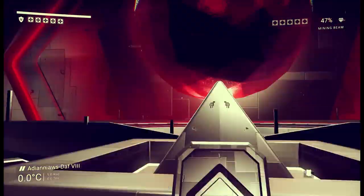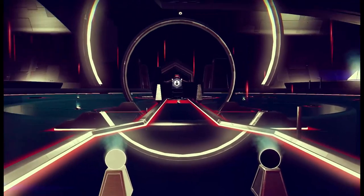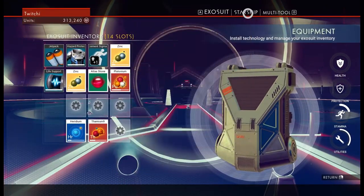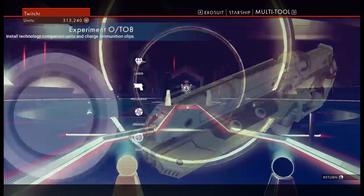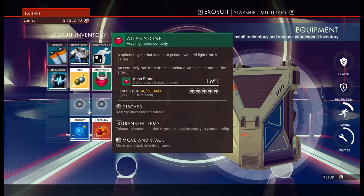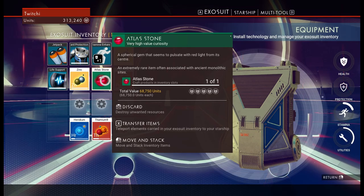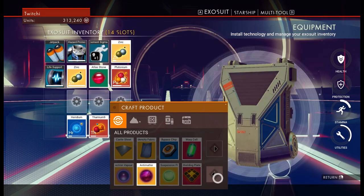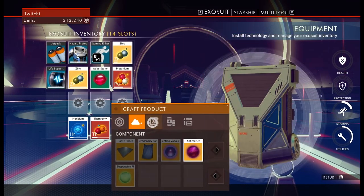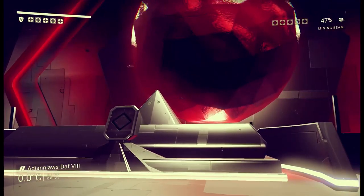I've got a feeling we're going to find it's a simulacrum. We've got an Atlas stone - what does the Atlas stone do, and what significance do the sheep have? What is this Atlas stone? Let's have a look - it should be on me. Where have they put it? A spherical gem that seems to pulsate with red light from its center, extremely rare and often associated with ancient monolithic sites. Can we do anything with it - make it into antimatter? I don't think any of these options are done.